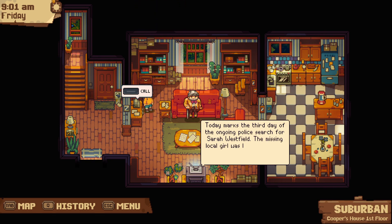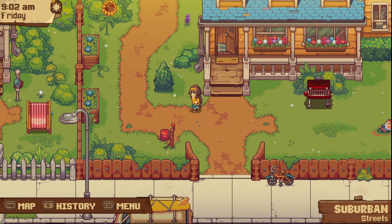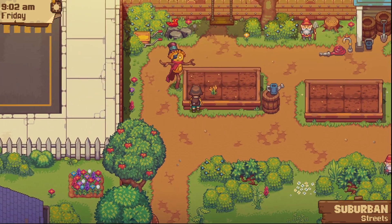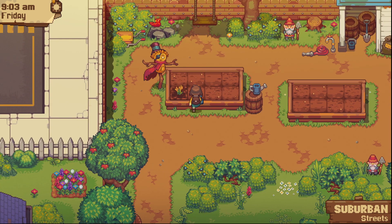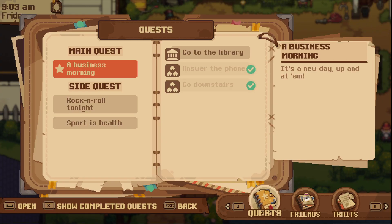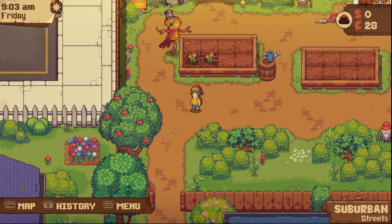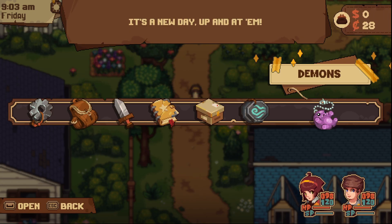News update: March the third day of the ongoing police search for Sarah Westfield, the missing local girl, who was seen at the park. Need to go water the plants first before heading to the library. Checking what's unlocked but not yet available - Guardian abilities all right.